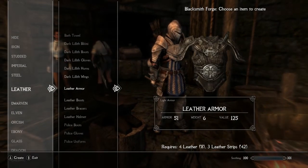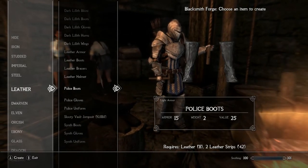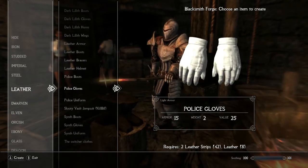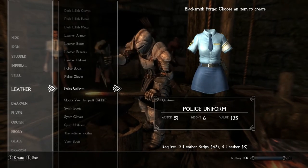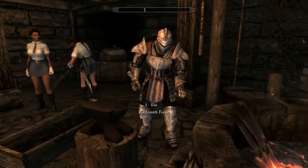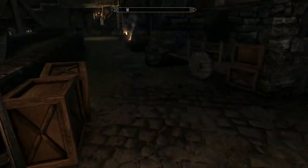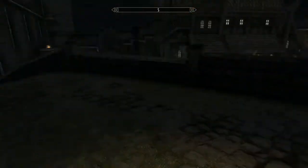To get the mod on Xbox, come over to leather and have some leather on you. Scroll down to the leather section on the blacksmith forge. You can craft fleece boots, which require leather and leather strips; fleece gloves, which require two leather and two leather strips; and the outfit itself, which requires three leather strips and four leather. It does have a small armor rating but nothing too significant.